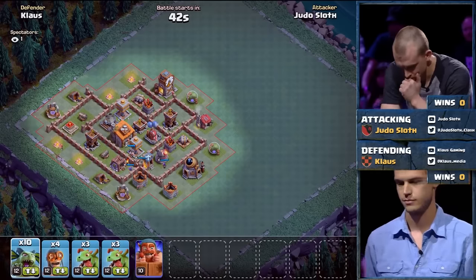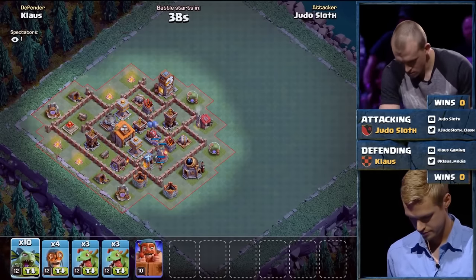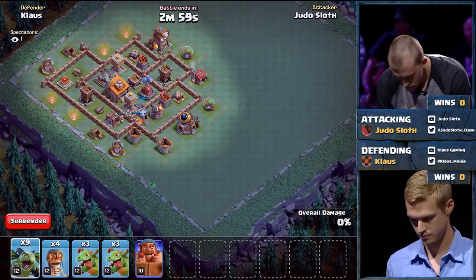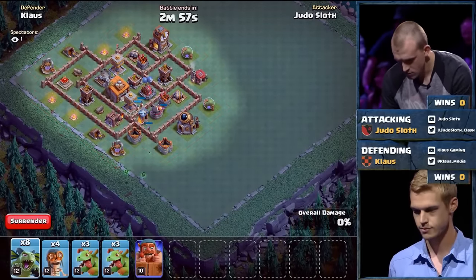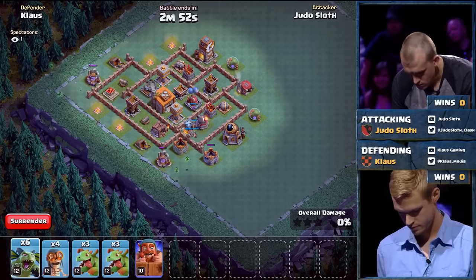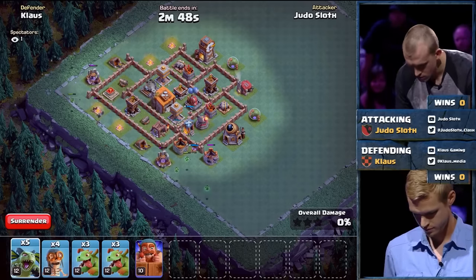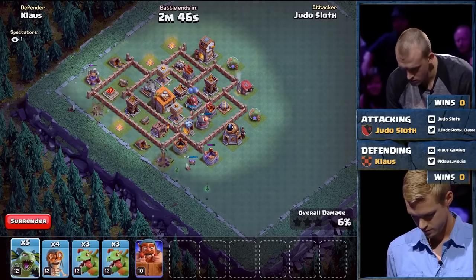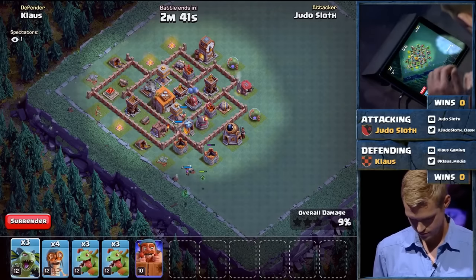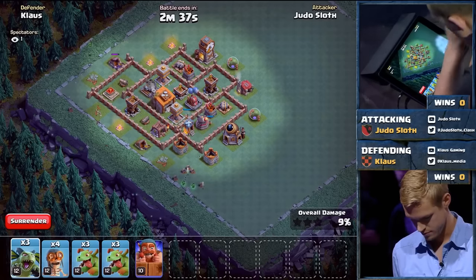Every base we see is probably going to be one we've never seen before, because these guys have been working all week knowing how important a good base is. You can see his Archer Towers — two are set to long range on the outside, and the one in the core is set to low so it can get more DPS as troops break through the walls. That really adds a wrinkle at Builder Hall 6 with the third Archer Tower. I like the odd number because you can't create symmetrical bases, and it makes for some really wild designs.